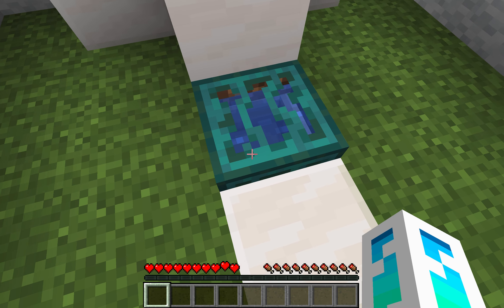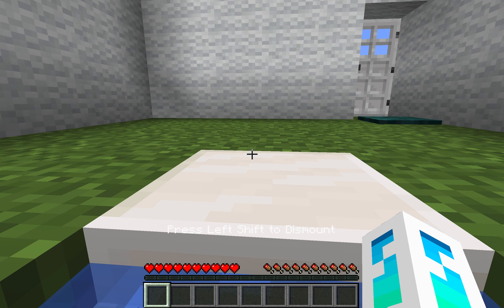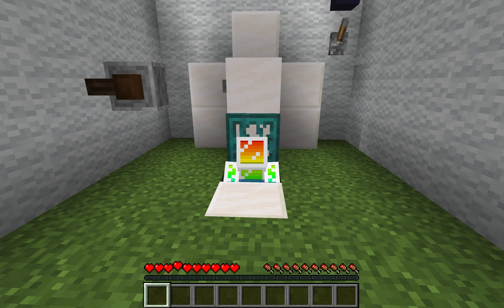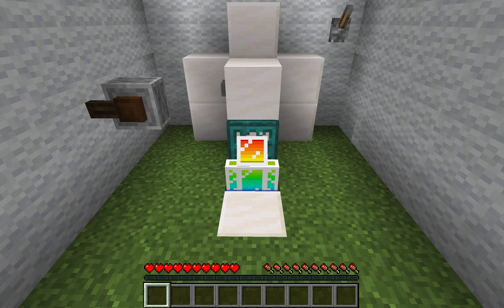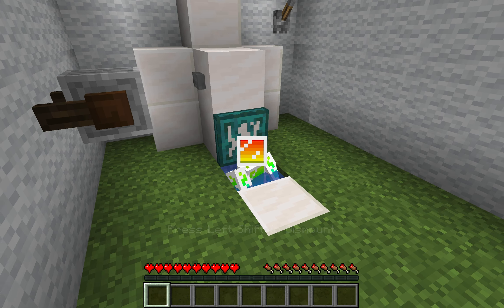Let me turn down my sound. If you want to sit in it, you just flick open the trapdoor right here, go inside the minecart, and you look like this. I'm going to show you guys how to build this — this is easy and fun.